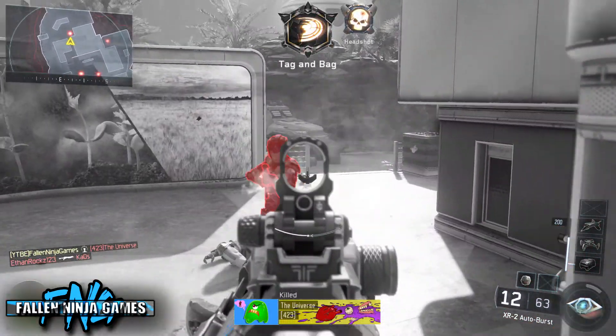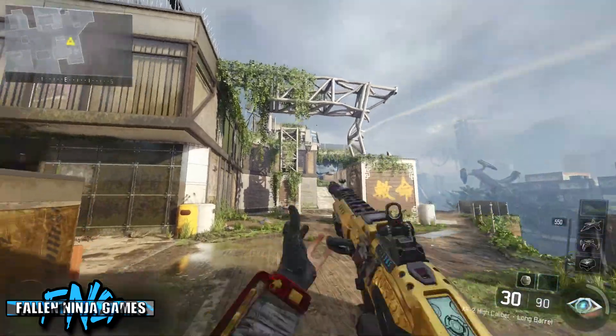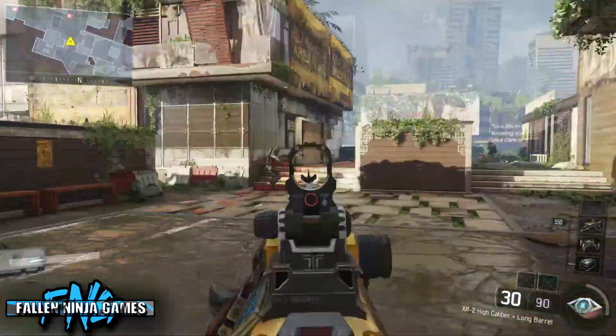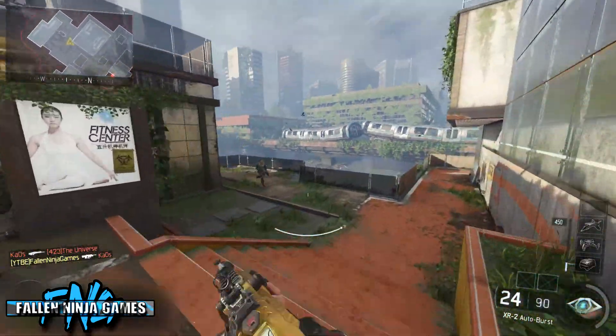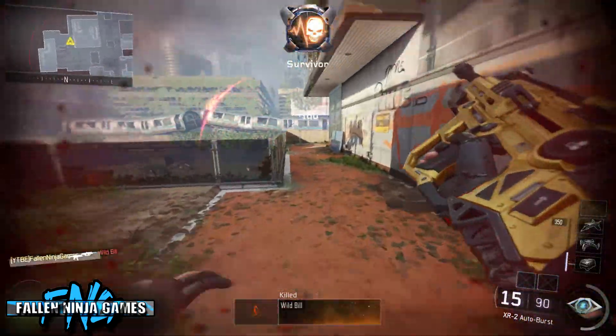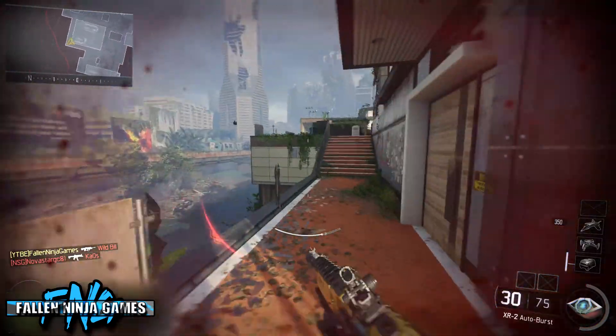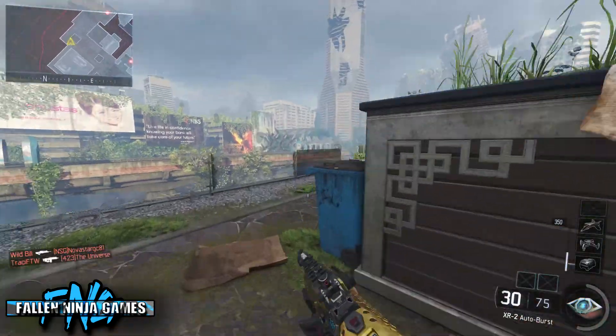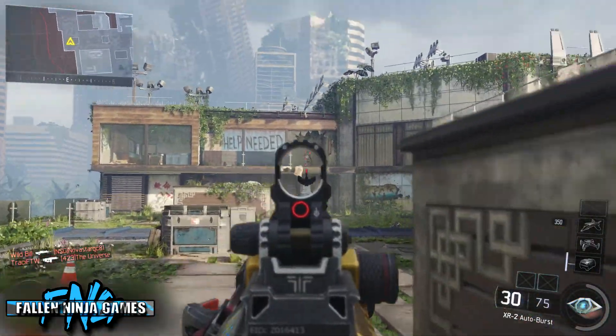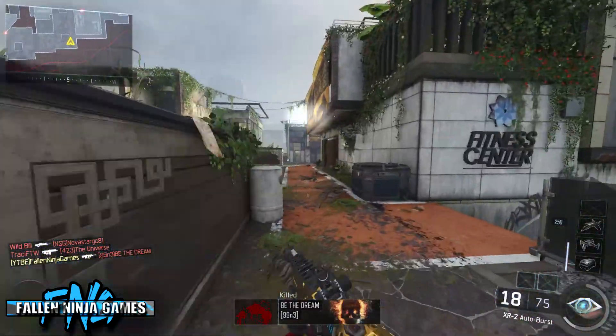The good thing about having that one-burst kill is that when you're going up against a group of enemies — two or three guys close together — if you can quickly get one burst off on the first guy and then move your sights to the next and hit all six shots, you're going to get a lot of double kills. I tended to get a lot of double and triple kills whenever enemies were stacked together.